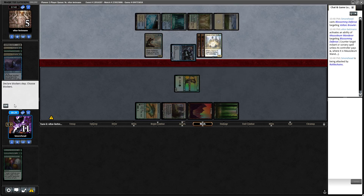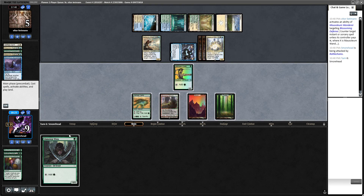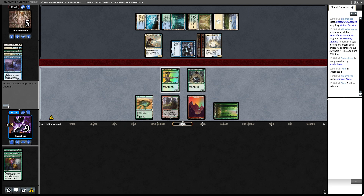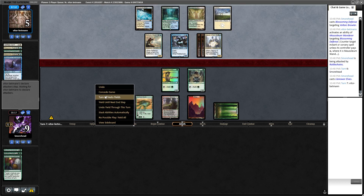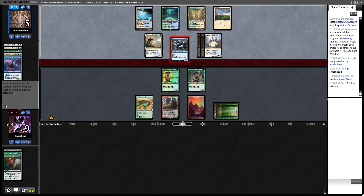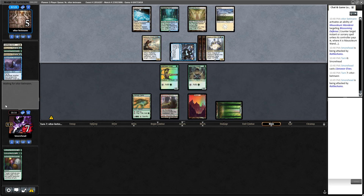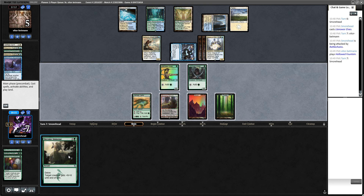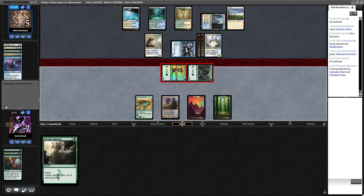Got harnesses and a brawler but that is neither. They obviously block, so we're just going to play Lanowar and pass. Damn, Deputy — I wanted to play around it too but couldn't. There's the Become Immense. I'll attack — do they have a Coco? They're blocking.